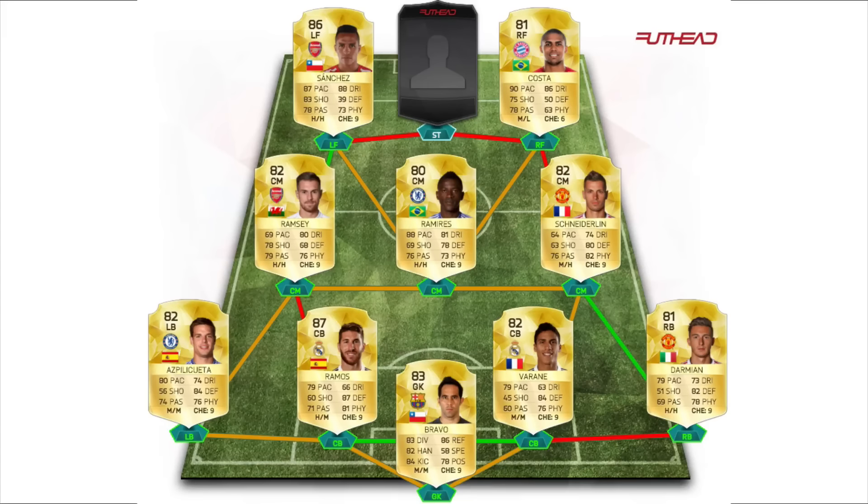Sanchez on the left hand side has amazing pace, amazing shooting, and amazing dribbling. He's got decent passing and physical - exactly what you need for a left forward. Costa has five star skill moves as well as 90 pace, 86 dribbling, amazing dribbling, good shooting, good passing - just an absolute tank of a player. He is one of my favorite players in this game. He's like the cheap Neymar - he goes straight into the scene and gets so many goals.